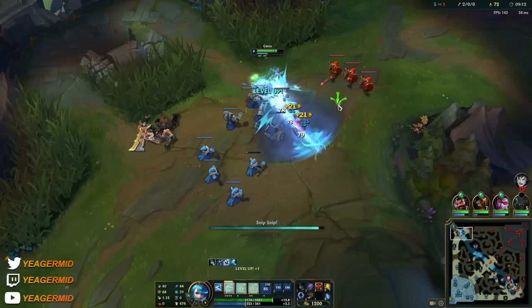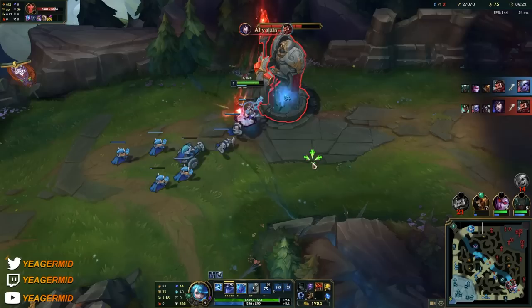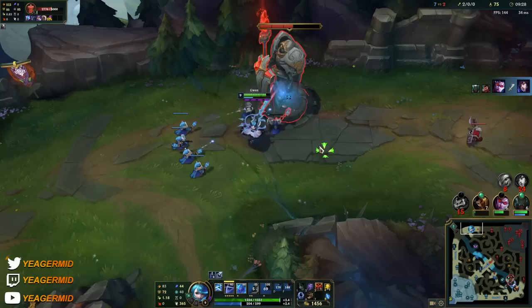You want to make sure the opponent is not able to dodge the ultimate, because it also slows with every cast, which is super important — otherwise you're not able to get close. When you combine that slow with the Ghost summoner spell, it becomes really hard to escape you.